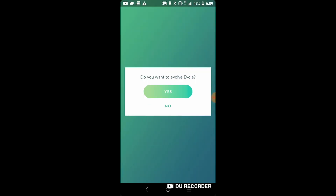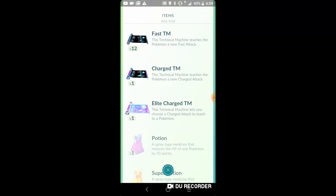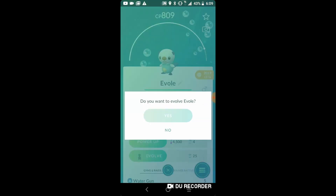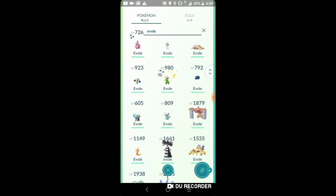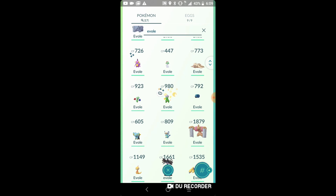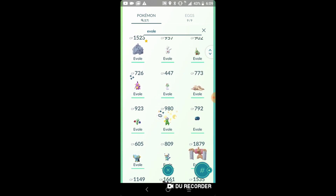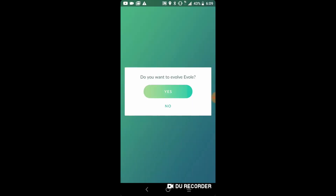All the pokemon we have evolved have been from Unova. Sadly we can't evolve Oshawott or Scraggy because I didn't plan on doing it this soon, but since I was going to level up I just decided to go ahead. So we're going to evolve some other pokemon instead.